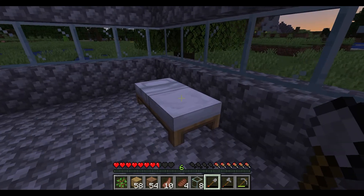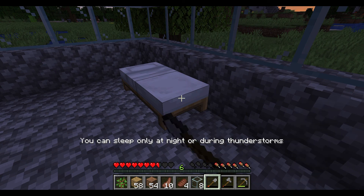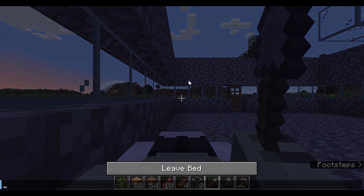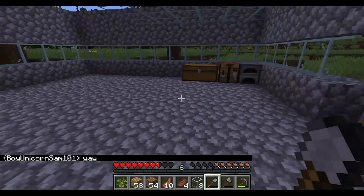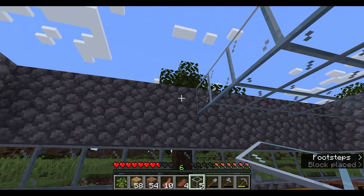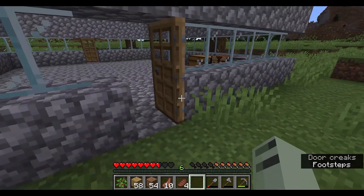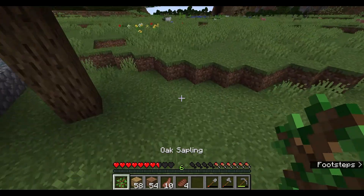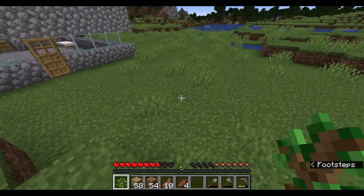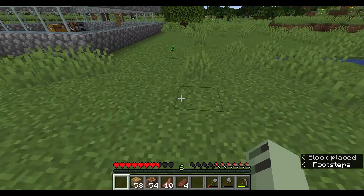I'm going to put that sapling right after I do this. I was literally spam clicking and that wouldn't work. Finally. So let's place this glass. Now let's just place this glass sapling out here. Where should I put it? Let's put it right over here and put space for it to grow, so I'll put it right here.